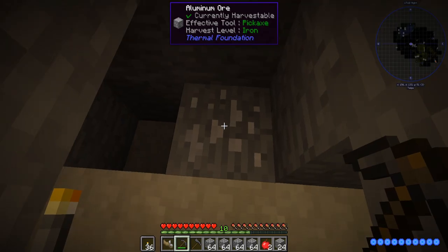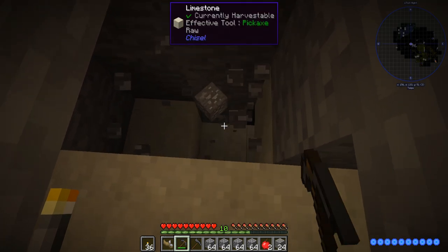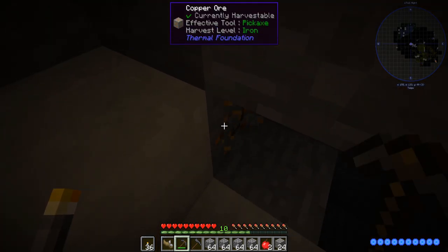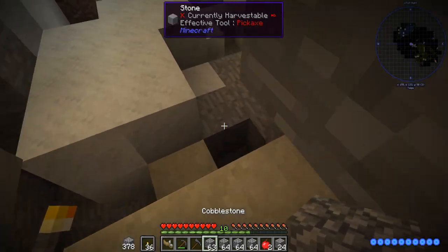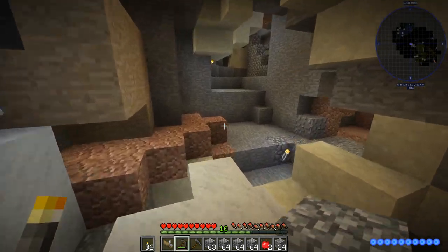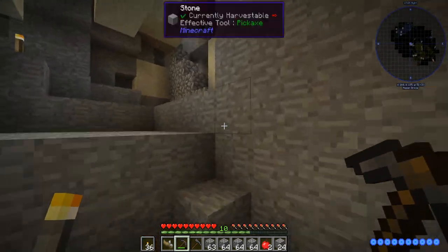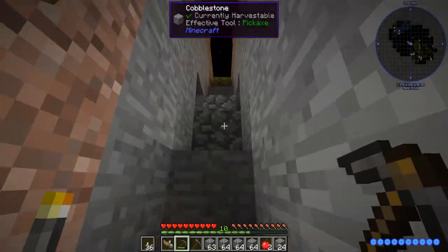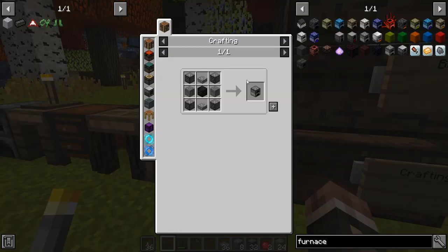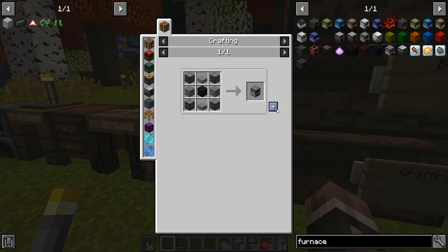After playing so much GregTech, I think of aluminum as one of those really important ores, but in most packs it's literally just not — it's really not required for progression in any way, and we don't really need it in this pack in huge quantities. This is the actual recipe for the furnace: four compressed cobblestone, a block of coal, two normal cobblestone, and two cobblestone slabs.